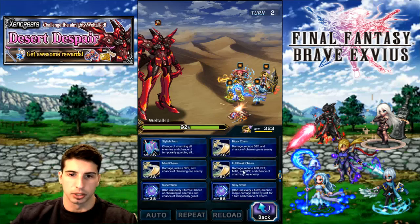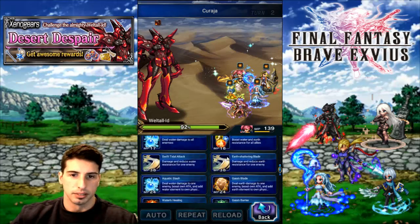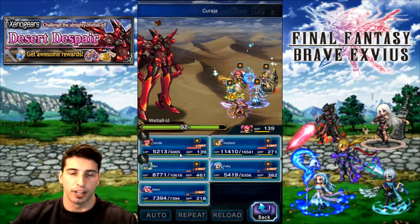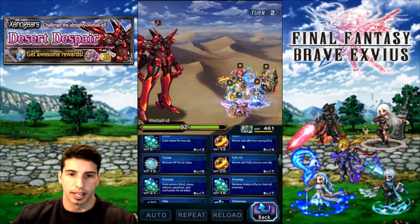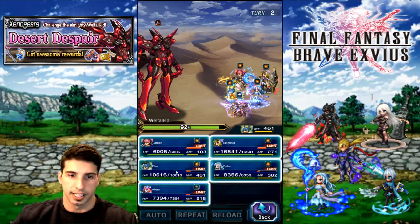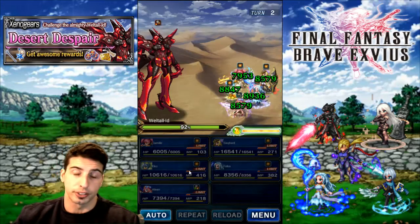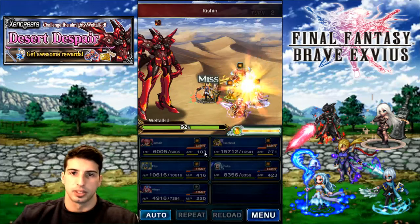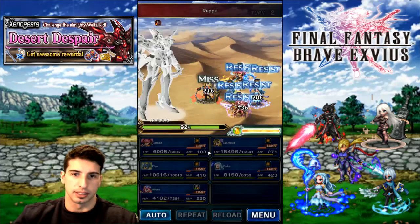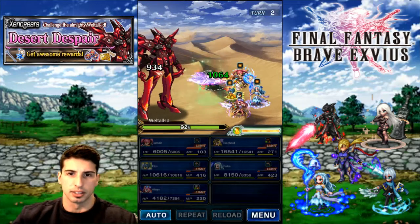I'm gonna do a Full Break Charm — breaking Attack, Magic, Defense, and Spirit. With Camille, we're gonna boost our Fire Resistance because the boss does Fire Damage. With Eileen, we're just gonna cast this here, and we're gonna be able to cast our first Esper on the next turn. Let's see if that Fire Resistance up helped — yep, there you go. On the second turn, just cast Fire Resistance and you're gonna be good.